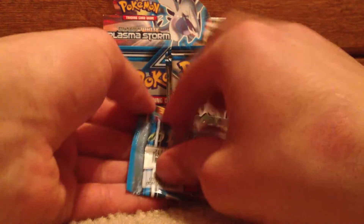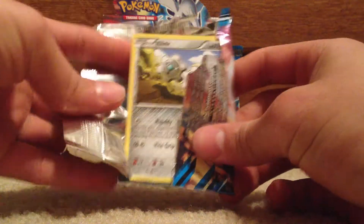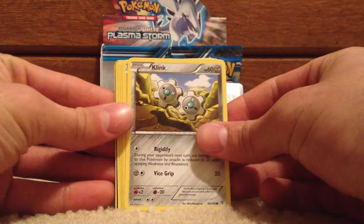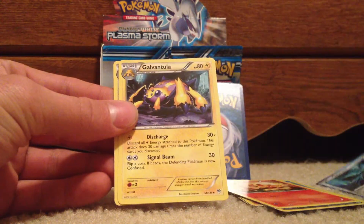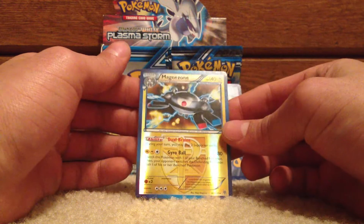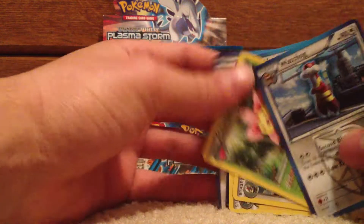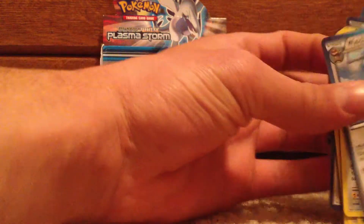Articuno pack next. If you haven't yet, go check out Parts 1 and 2 — there's a nice pull in each video, I would appreciate you watching those. Two Clink, Clink, Ryolu, Lotad, Perloin, Chimchar, Durant, Galvantula and Clang. Reverse is a Magnezone which is a Rare, and the Rare is a Watchhog — and that is the first double Rare!